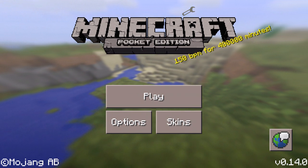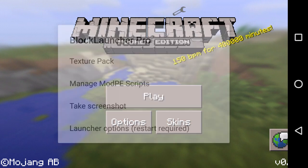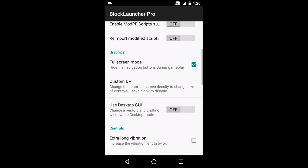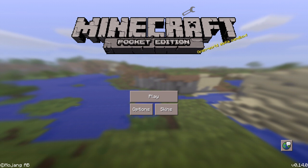Today I found something in BlockLauncher that many of you guys won't know. If you go to launcher options, restart, and then go to GUI, it will turn your Minecraft Pocket Edition GUI into PC. So yeah, let's have a quick look.